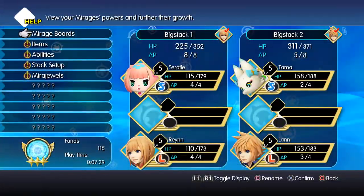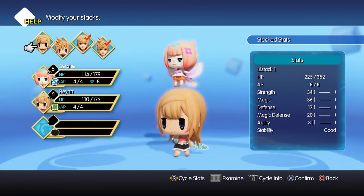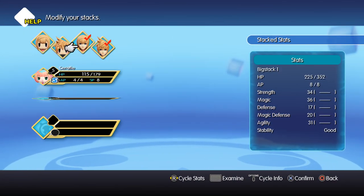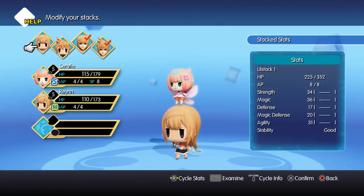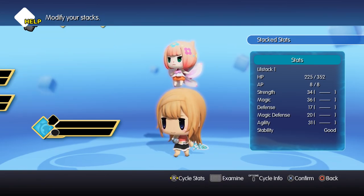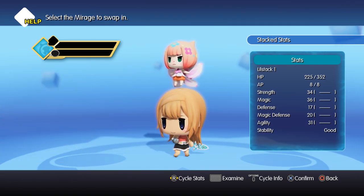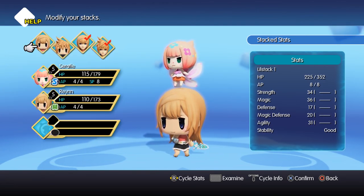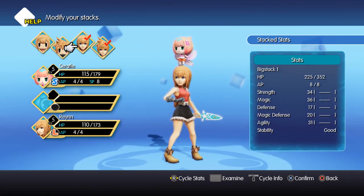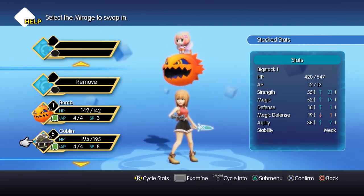So let's open up the menu and I'll show you how the stacks work. You can come to your stack setup. Here's us as Lilikins and here's us as adults. So if we're a Lilikin that means we're a medium, which means the only thing we can add to our stack would be a large. I don't have any large ones yet — we haven't captured one. But because I'm an adult in this one, I'm already the large, which means there's room for a medium in my stack.